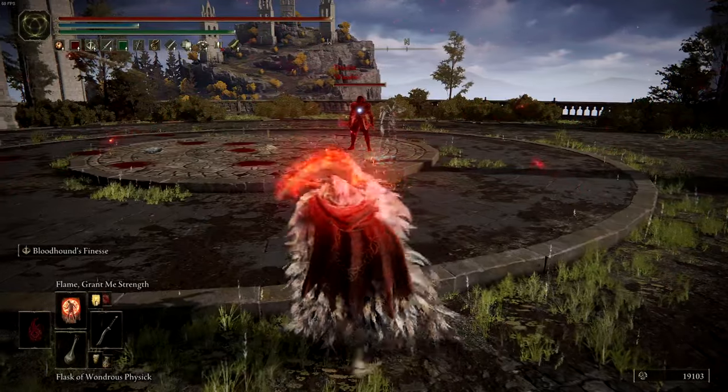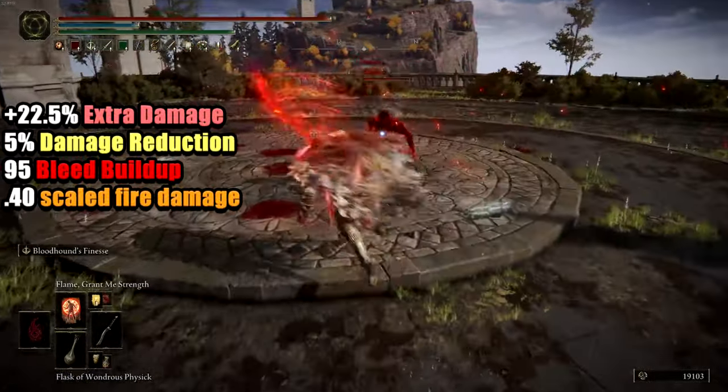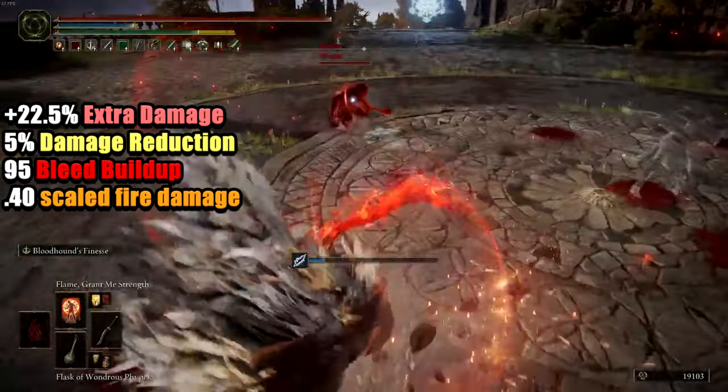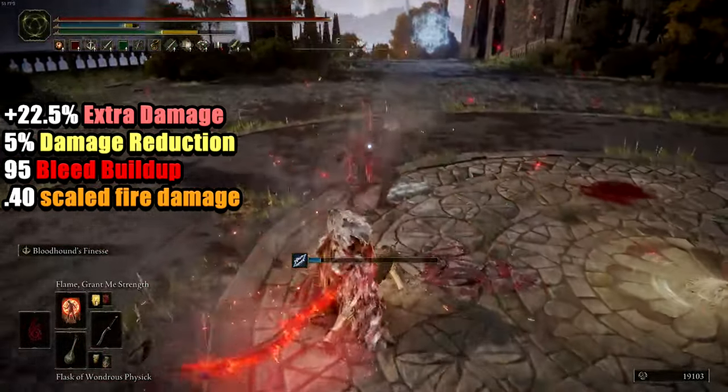Use Golden Vow, Bloodflame Blade, and Flame Grant Me Strength for 22.5% extra damage, 5% damage reduction, and 95 bleed buildup with fire scaling damage.